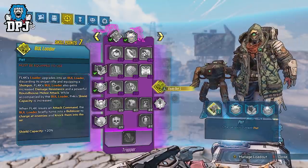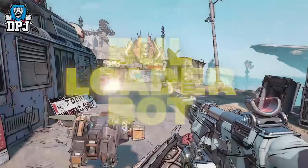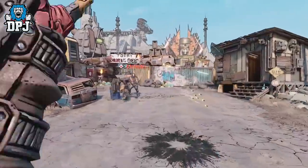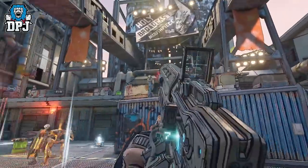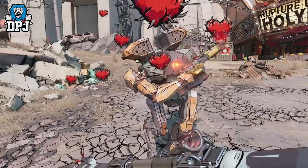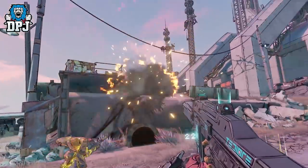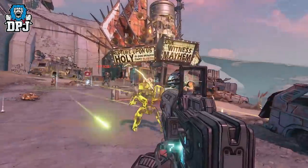Later in the tree you can evolve the Ion Loader into a Bull Loader or even a War Loader. Bull Loaders use a large shield and Hyperion automatic shotguns to get up close and personal. They feature a strong melee roundhouse attack and can even use their shield to knock enemies into the air. Now the deadly War Loaders pack incendiary Hyperion shotguns and can toss grenades.